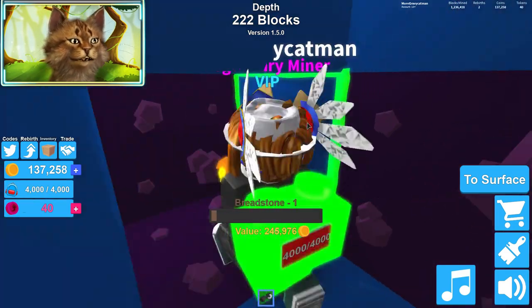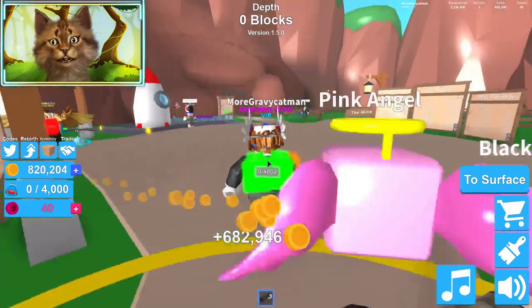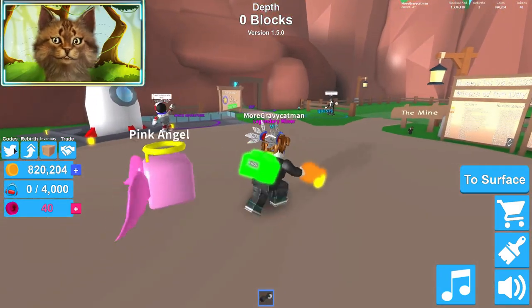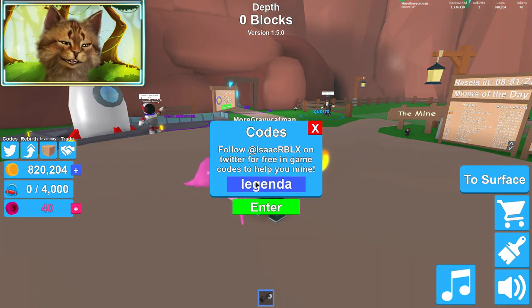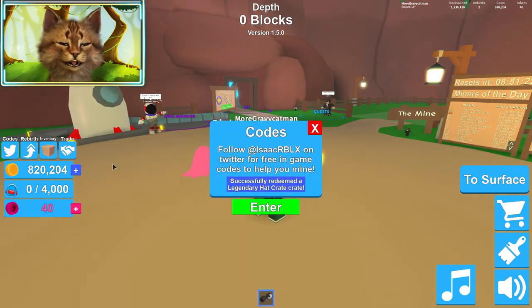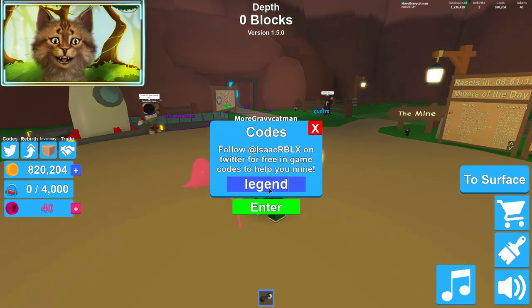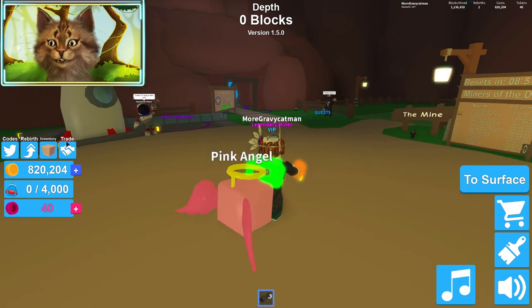Grab that. I have a lot of money — I have almost one billion. I need 30 to rebirth though. Two codes, guys. The first one is 'legendary hat code'. And if you guys are smart, the next code is 'legendary egg code'. I just guessed that one — it seems kind of obvious with the hat one.